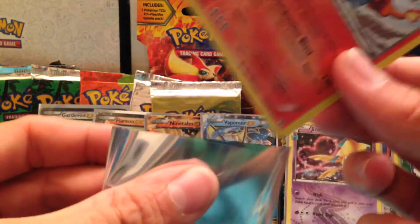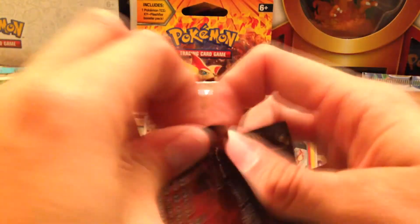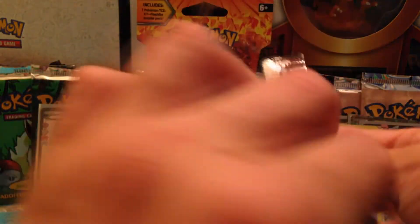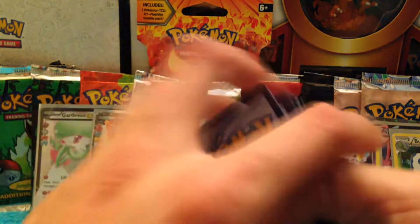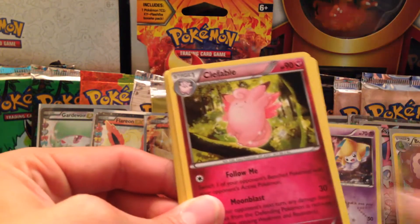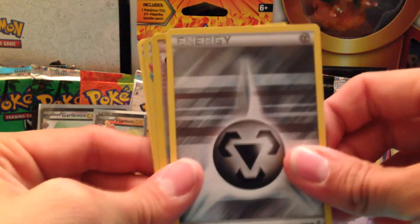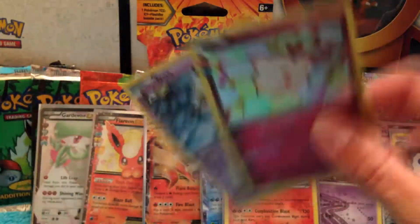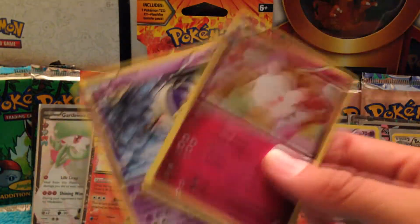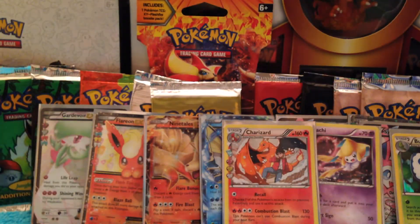Okay, last pack — can we pull one more EX? Please be Charizard. Luvdisc, Clefable, Clefairy, Geodude, Bagon, Magikarp, Metal Energy, Clefairy, Swirlix, and that's it — we did not get a Charizard. Swirlix from Radiant Collection, and a Jynx. Not a holo rare.